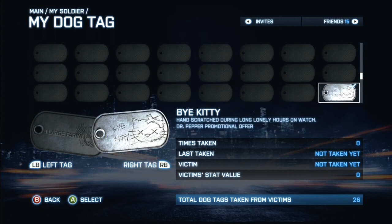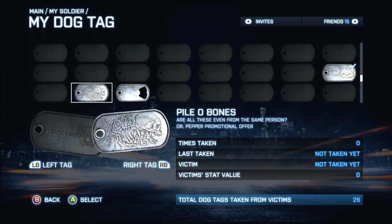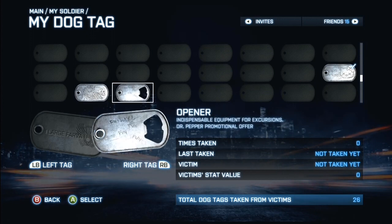First you have the Die Kitty, which looks pretty cool. Then the Paolo Bones, which has a lot of detail. And last but not least, paying tribute to Rebecca Black, would be the Roar dog tag.